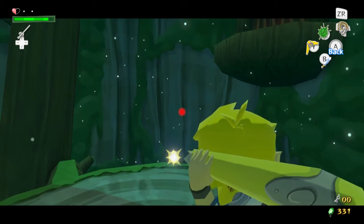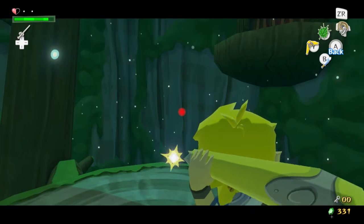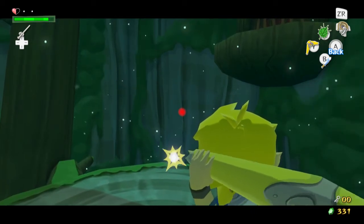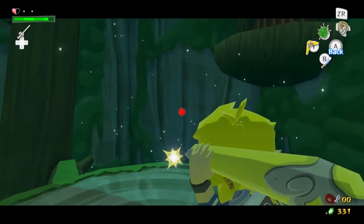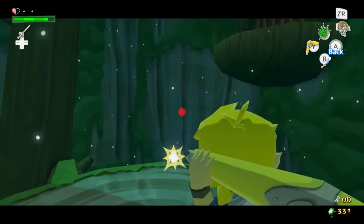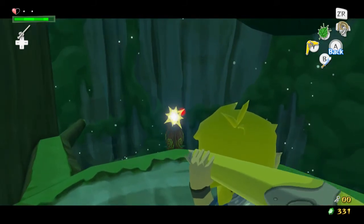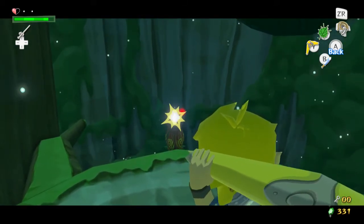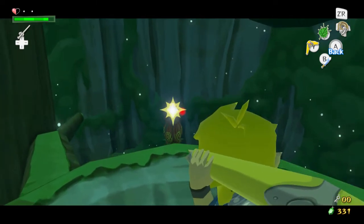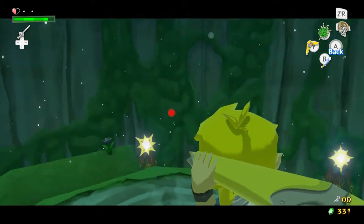Another thing of interest to mention: originally in the GameCube version of Wind Waker, while holding an item such as the boomerang or the grappling hook in first-person mode, you couldn't move around while using them. Then in the Wii U HD version of the game, they made it so that when you're in first-person holding or using these items, you can move around at the same time, which is very nice.